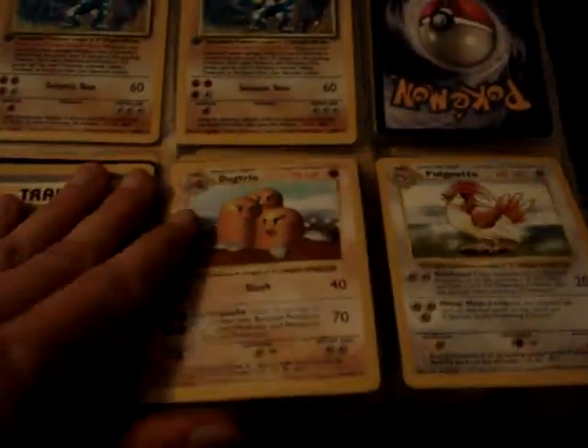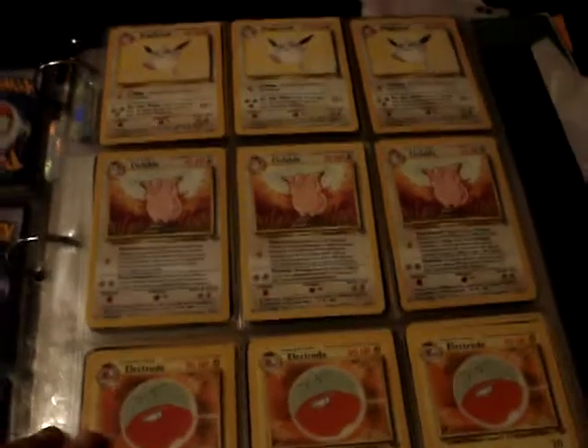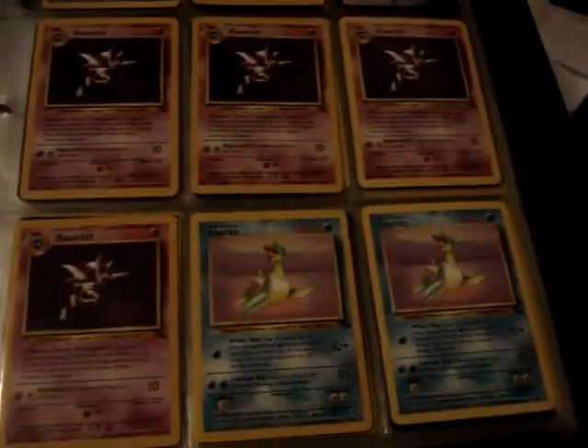Shadowless non-hollow rares, non-hollow rares from Jungle, non-hollow rares from Fossil, and hollows.